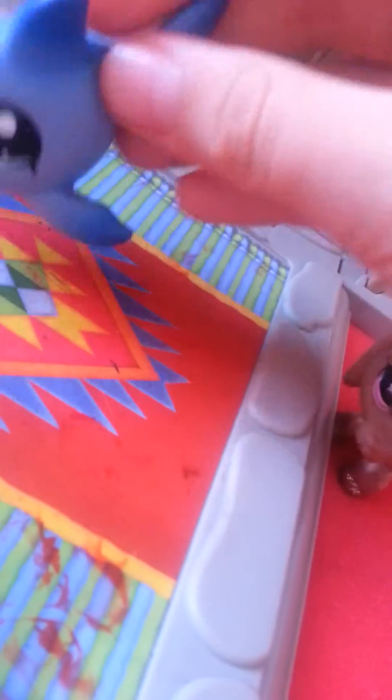Next is this shark — it's from the normal LPS, the cute one. As you can see there's a normal LPS mark, and his tooth is a little bit red but I can clean that. Next is this kitten. It is a Hasbro mark — let's concentrate on the kitten.